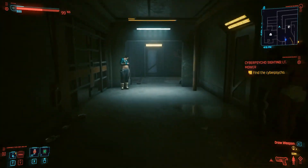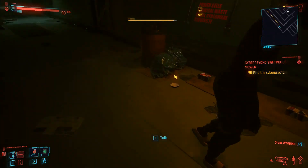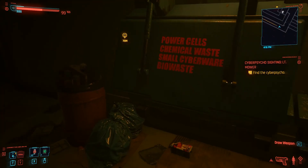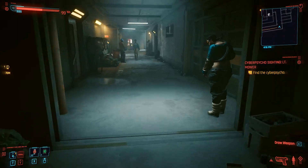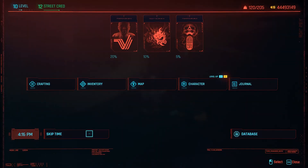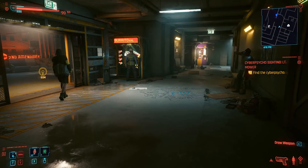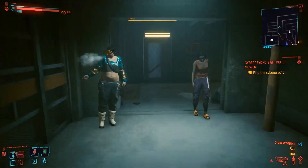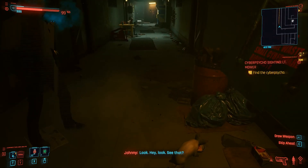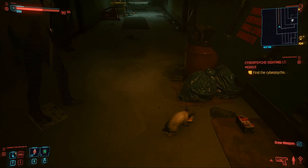Once you've obtained your cat food, make your way back to the dumpster where you picked up the shard, and you'll now be given the prompt to leave food. Once you've left your food, leave the area and wait one hour. Return to the dumpster and a cat will now be present — Johnny will appear and say 'hey look, see that?' You now have the option to pick up the cat, and doing so will show you picking it up before cutting to your apartment.